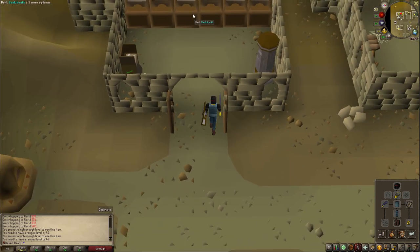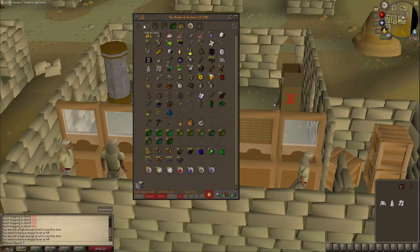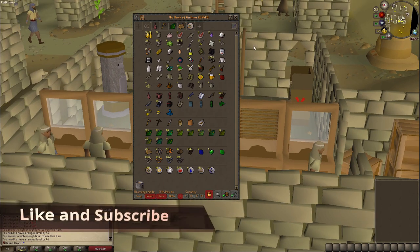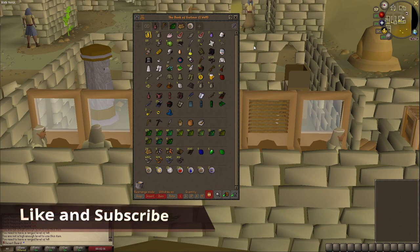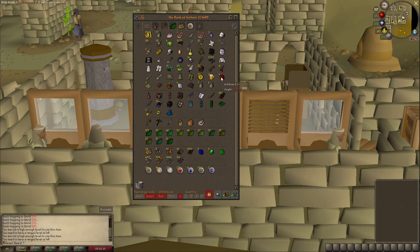That's gonna be it for this episode. I think next episode is just going to be grinding some melee stats with our new gear. Total bank value at the moment is about one and a half million. Anyway, thank you for watching, I hope you enjoyed — leave a like and comment, I appreciate it. Thank you, bye!